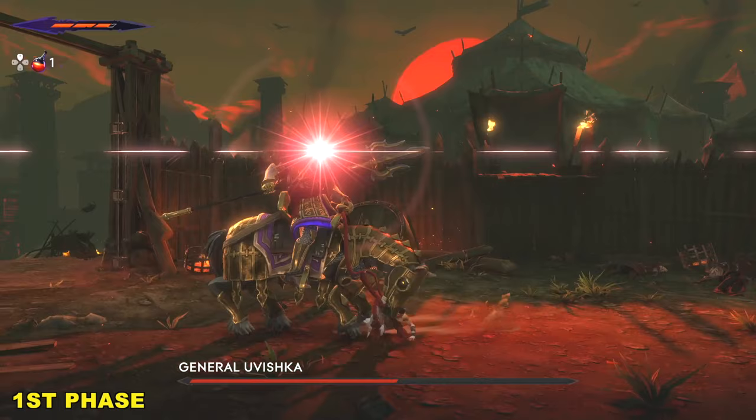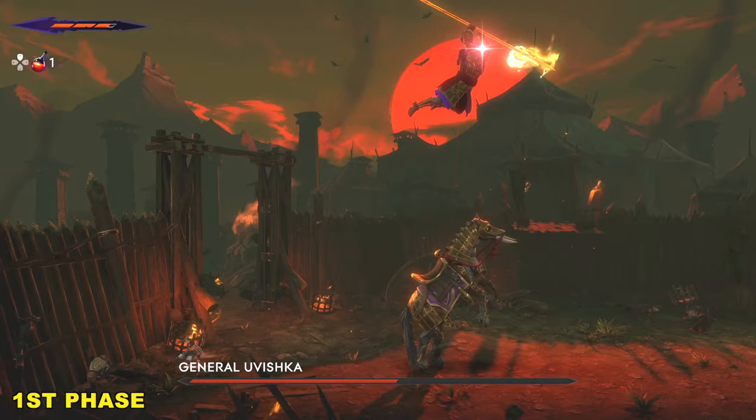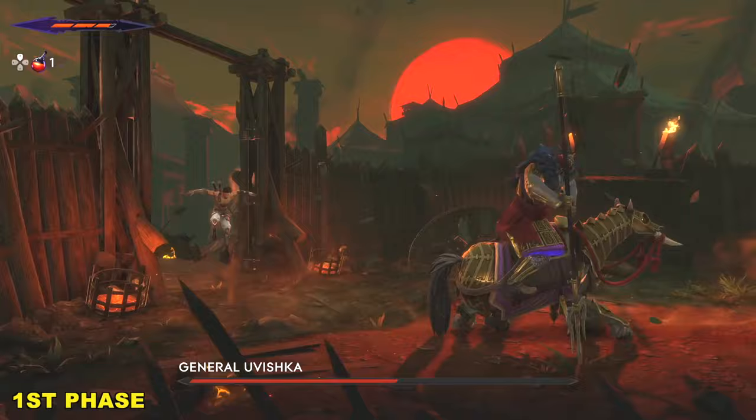When this red glow happens and he thrusts into the air, get ready to jump over the shockwave, sort of like this. Now he's susceptible to attacks — so once he does that, rush in there, get in some attacks, and slide underneath his follow-up attack.